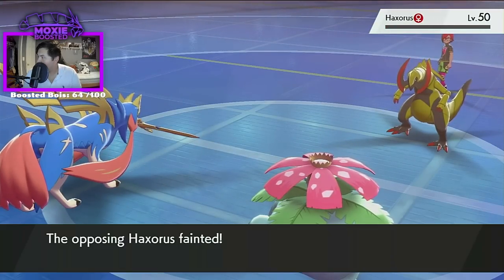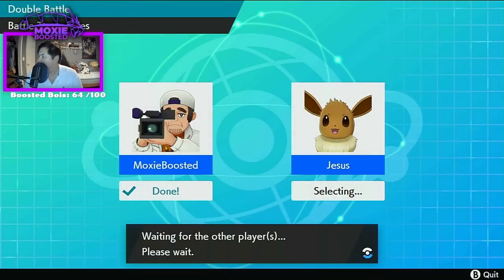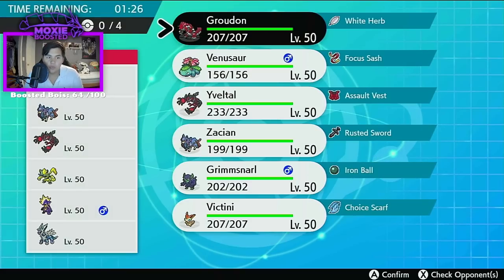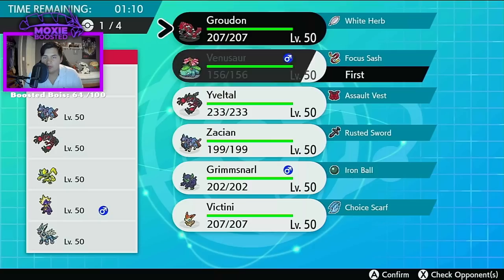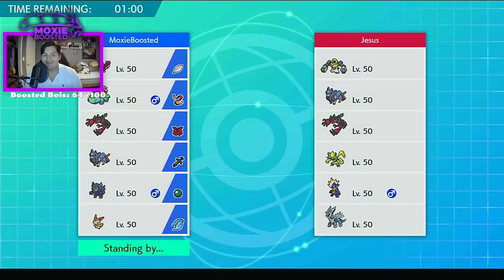I think it's funny how some people say Terastallization has a lot of the same issues as Dynamax — I want you to name the issues it has in common. Zero Aura, Melmetal — this is a little bit of a frustrating combination to deal with. However, we do have options — Groudon, Victini, Venusaur. Also GLHF — good luck, have fun, don't scream please.